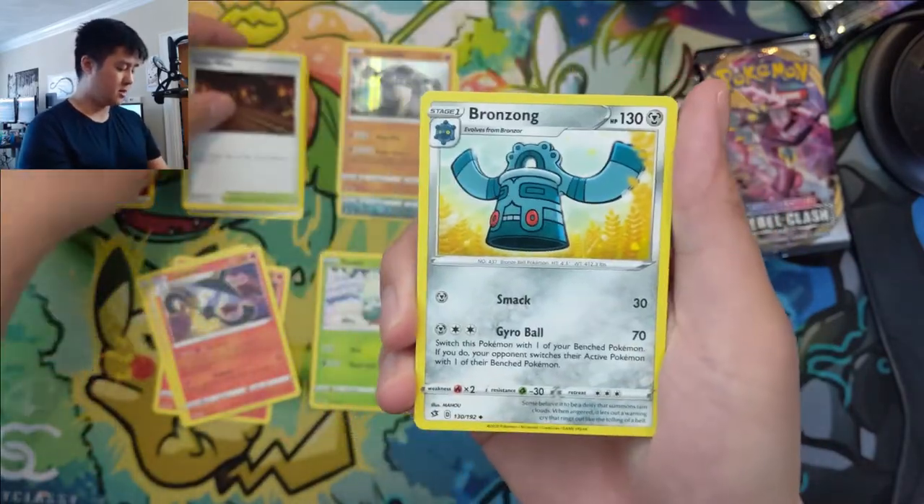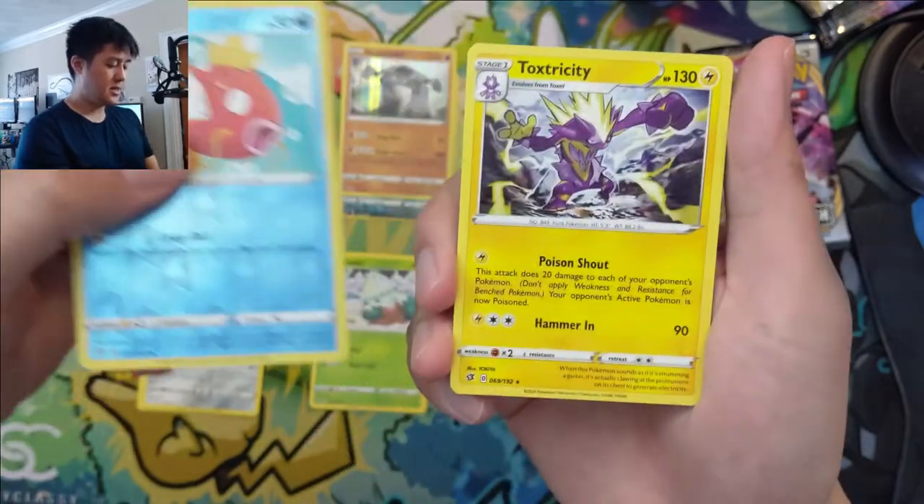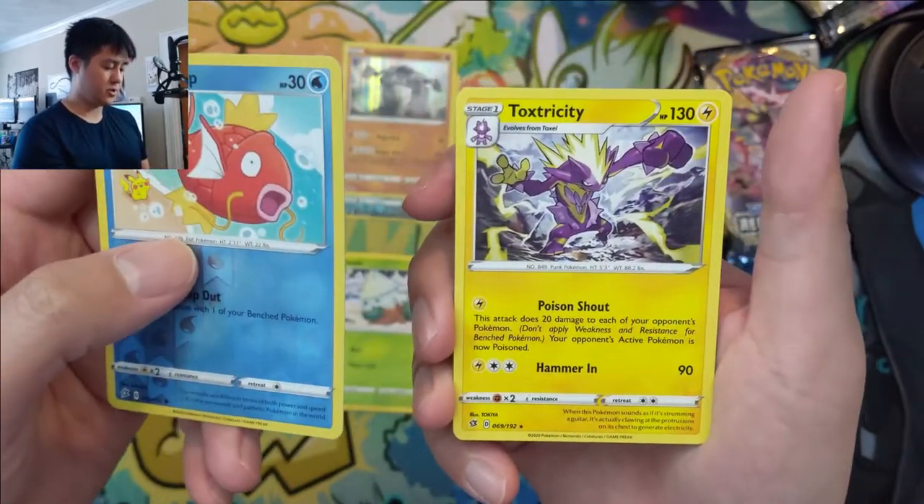Into the next pack — we got a Galarian Moltres. Another good pack. Melony isn't too crazy so far, but definitely a lot of potential. Magikarp and Toxtricity.